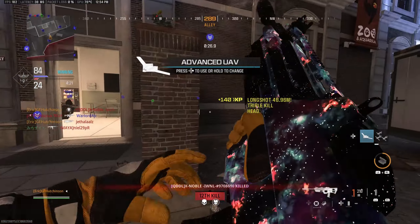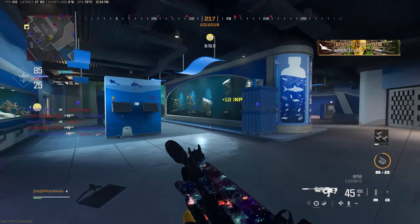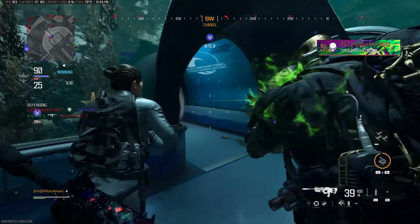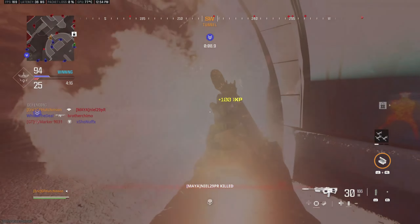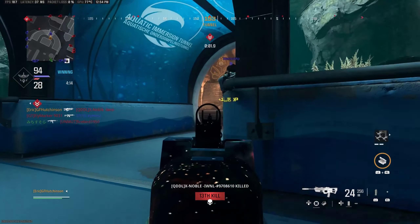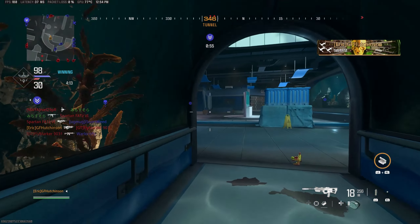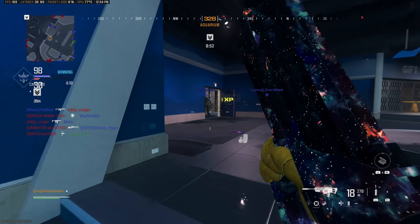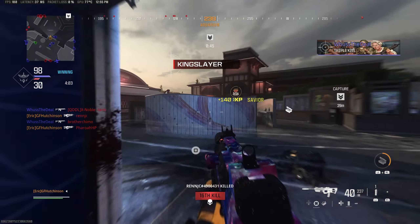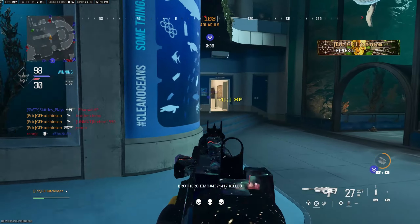Back to the gameplay — you guys can see I'm pretty much sticking with my teammates. I'm not really going out too far, and this is kind of a safety in numbers thing, so that if I push too far I recognize I'm getting into territory where spawns can really start getting me killed. With the advanced UAV up you can see the spawns are split — half of them on one side of the map, the other half on the other side, which is not traditionally how it should work.